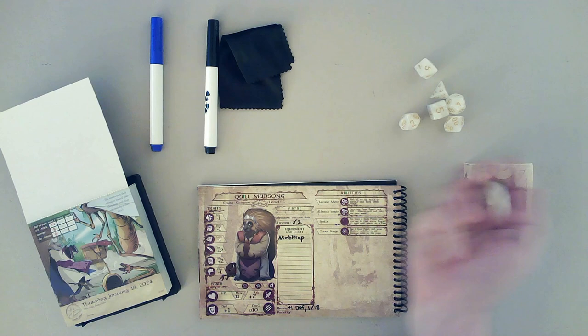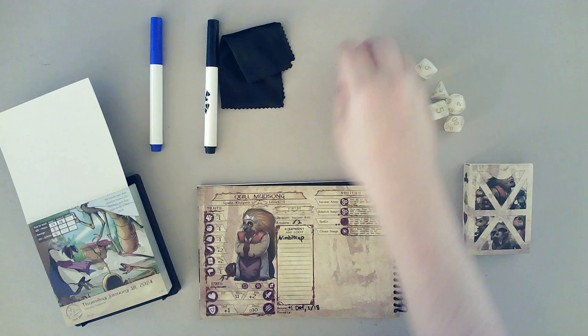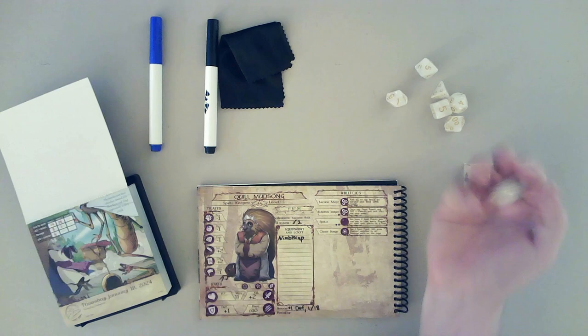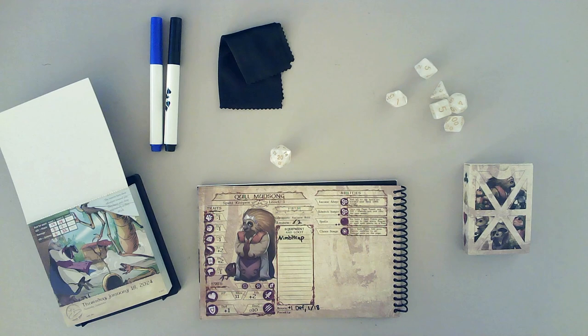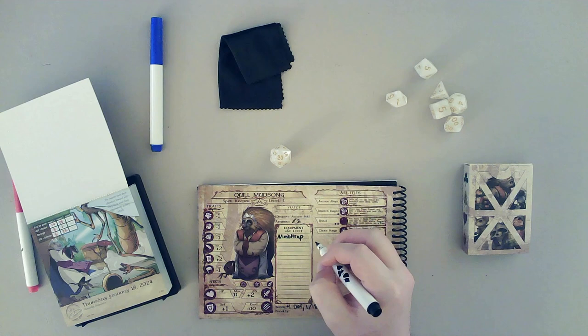Moving on to insect number 2 — let's roll our attack. We rolled a 12, same as last time, so we add plus 2 for a 14. Then we roll damage and only rolled a 1. Then we roll our defense roll and we rolled a natural 20 — so that's a 22, a guaranteed success. We also get a boon that we could use on any future rolls, though we can't retroactively use it for the attack. Let's note down our boon.